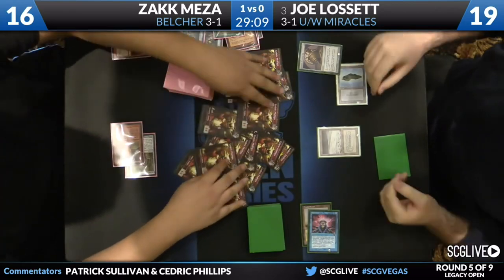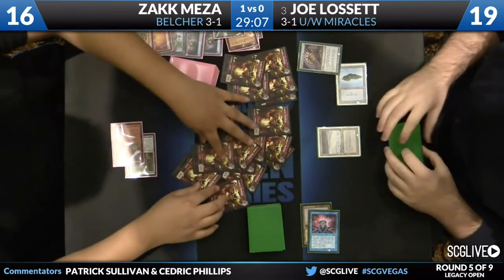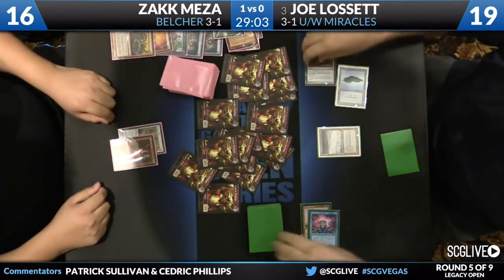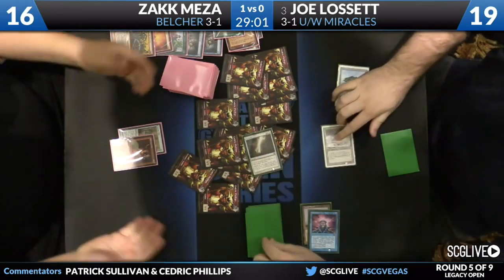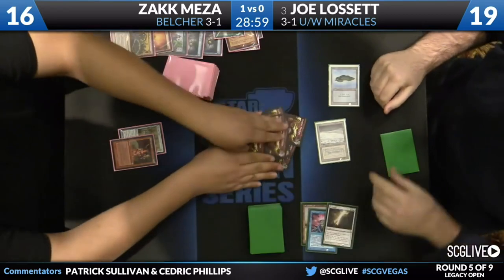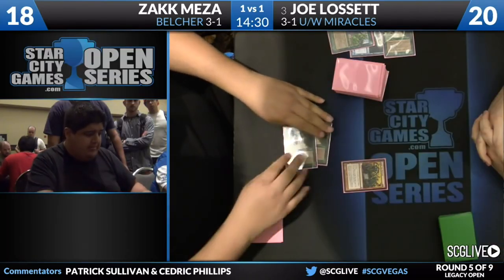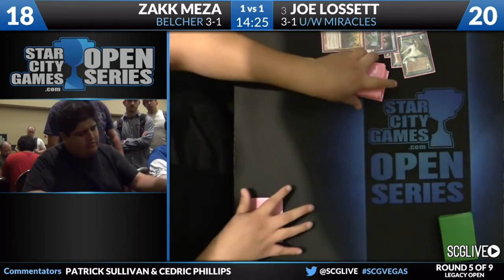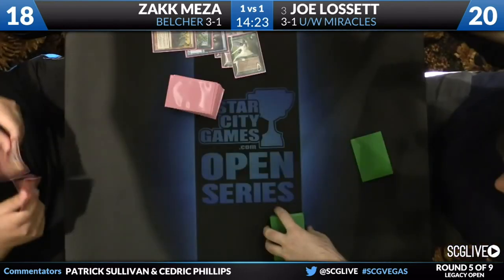That's a lot that's going to go to the bottom of the deck. Look at me out there, Zack — don't get too attached. Joe is not amused. Terminus — put those all on the bottom. This is a very, very poor Empty the Warrens — for 6 Goblins. This is very beatable.